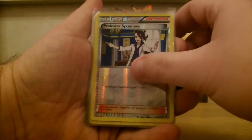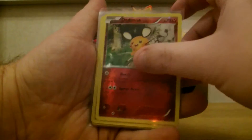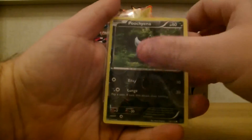Professor Sycamore, Munna, Dedenne, Steel Shelter, Gliscor, and Puchena. That's all those.